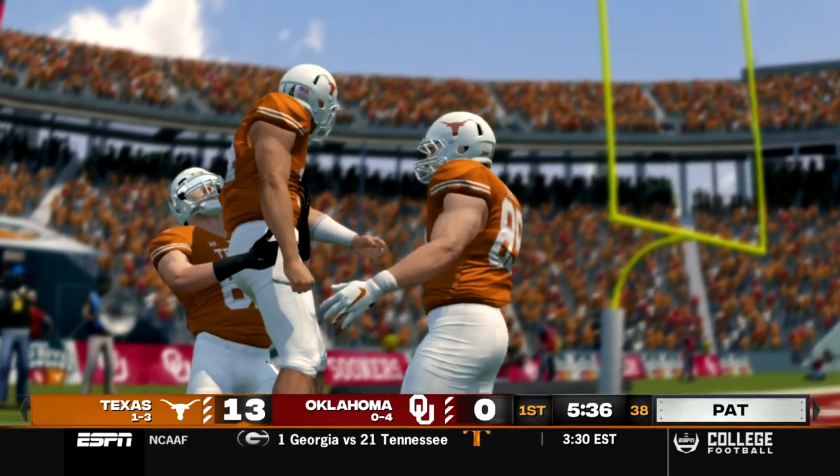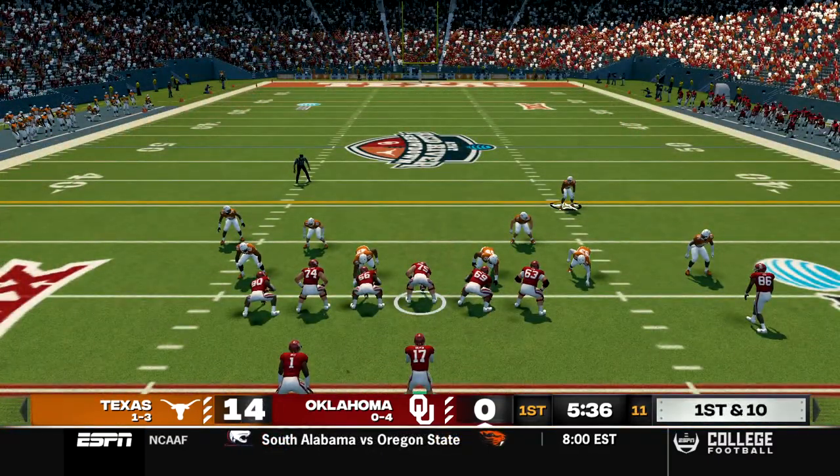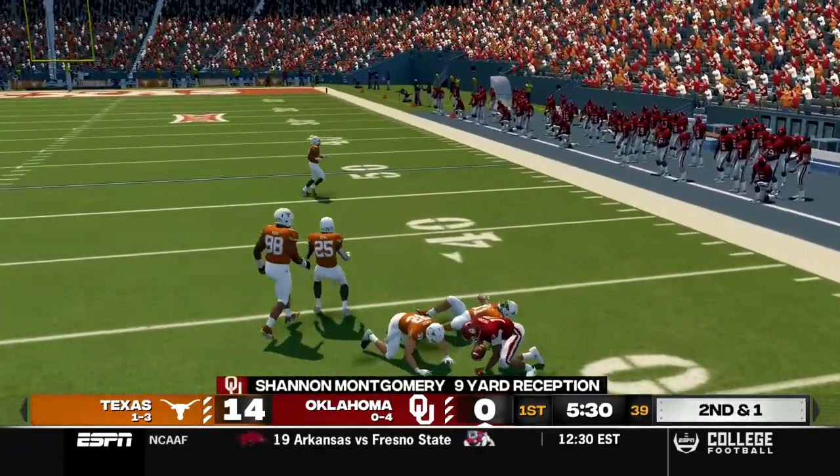That quarterback has 68 speed and just ran in from that far out. We come out now down by 14. Let's see if Thompson can get anything going through the air. We roll out and throw downfield, caught by Montgomery and that's gonna be a gain of nine.